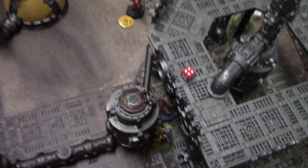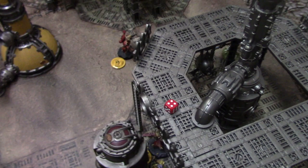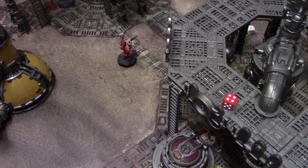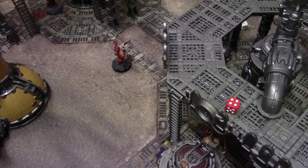Andrew gets the initiative again for turn four. We roll for the objective to remove - it's a two, which corresponds to the six marker. We have to remove that one. We check the points - it's confirmed four-three going into this turn. No break tests have been needed so far as neither side has lost enough models to trigger one.